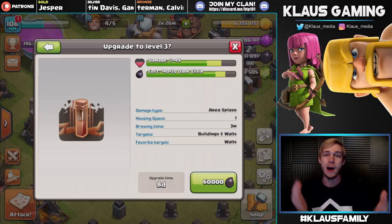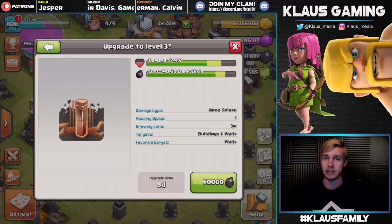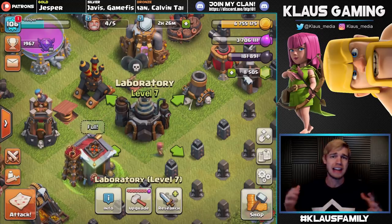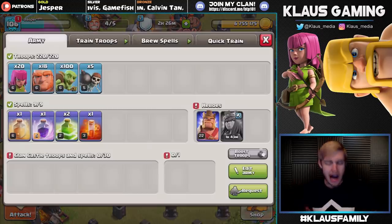Let's upgrade this Earthquake spell as soon as we possibly can. Eight-day upgrade, 60,000 Dark Elixir — and that actually reminds me, I have 180,000 Dark Elixir. I've been farming Dark Elixir like a madman using Goblin Knife.